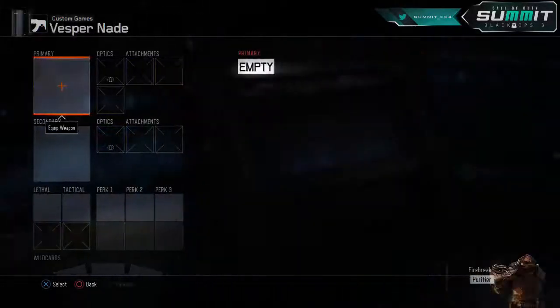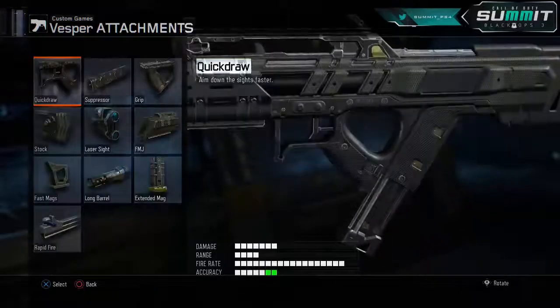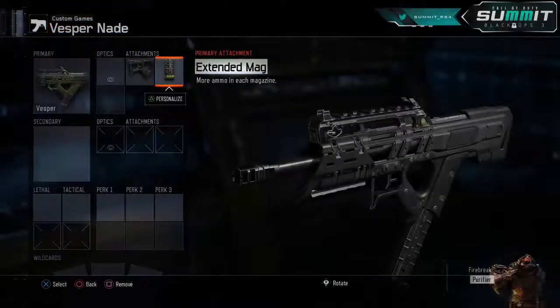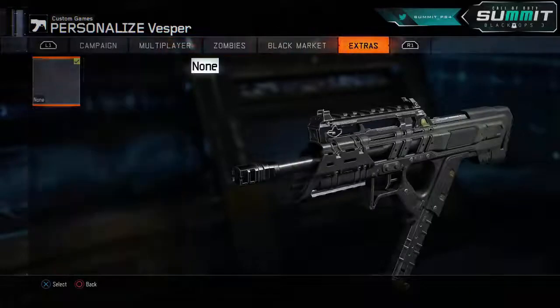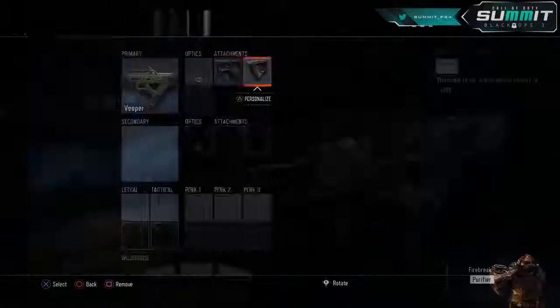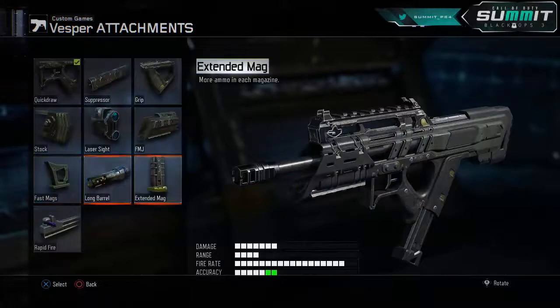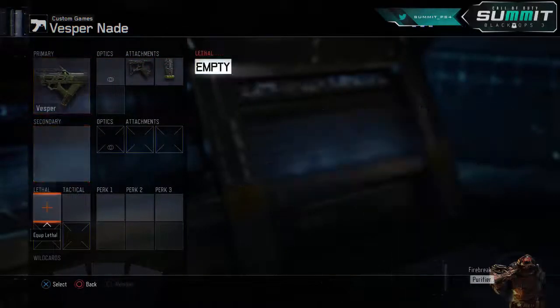Next, let's get into a Vesper class with some nades — something you can pre-nade with. You're going to put the Vesper on, but for this you only have two attachments. I run Quick Draw and Extended Mags. However, you could put on Grip instead — I see a lot of people doing that — but there are so many situations, like a 1v3, where you run out of ammo. Extended Mags is just a really nice attachment for the Vesper.